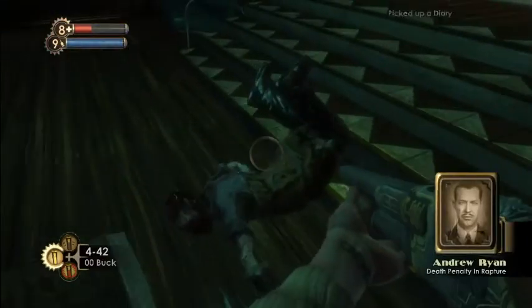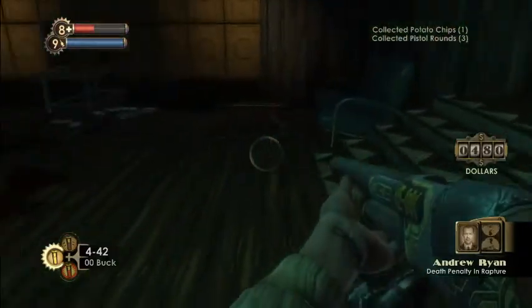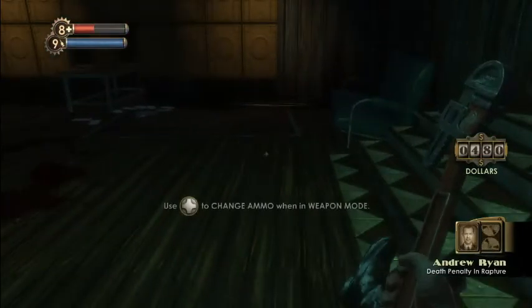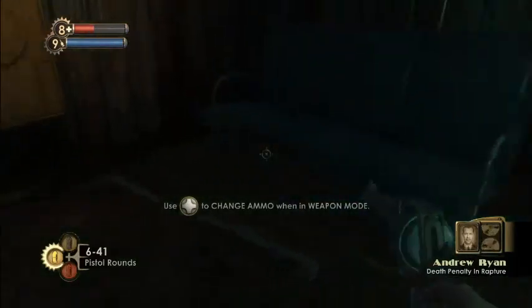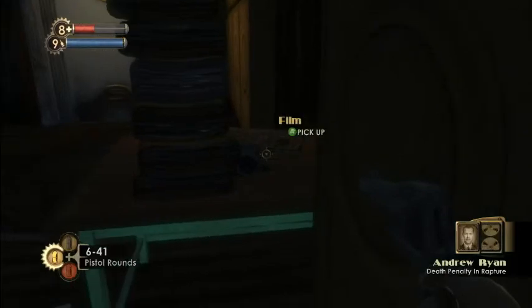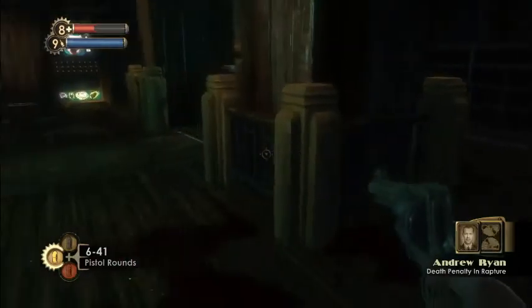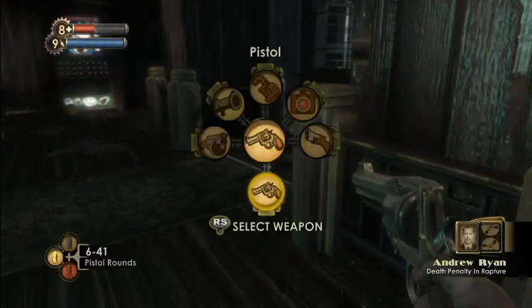The death penalty in Rapture — the council's in an uproar. Riots in the streets, they say. But this is the time for leadership. Action must be taken against the smugglers. Contact with the surface exposes Rapture to the very parasites we fled from. A few stretch necks are a small price to pay for our ideals.